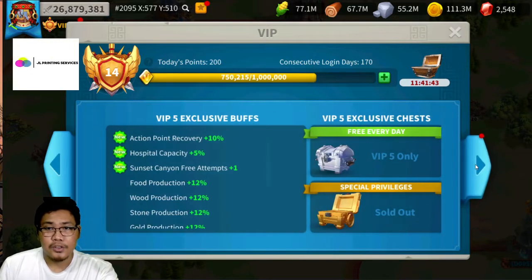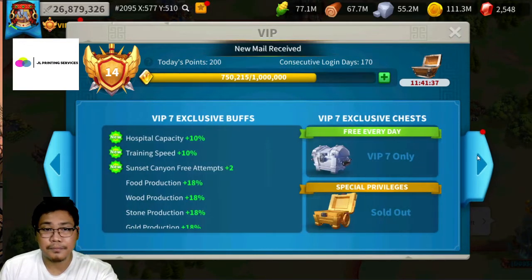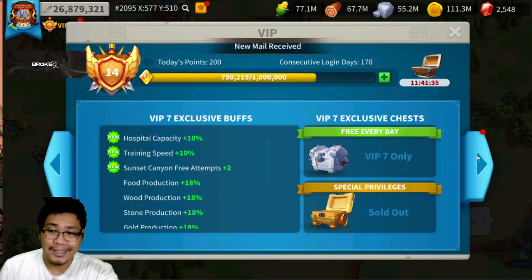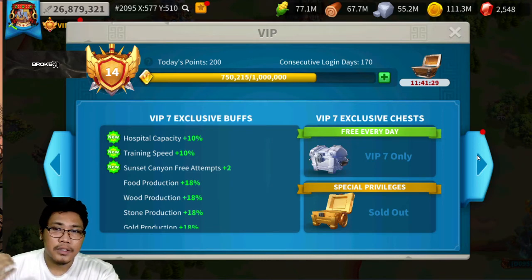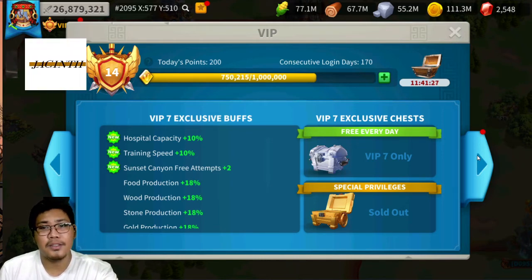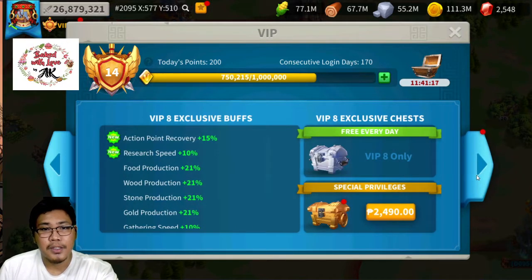Going back to the VIP bar: at level six, you get an additional building queue, which gives a big help in early game to build your buildings faster. At level seven, you get additional hospital capacity of ten percent, ten percent training speed in Sunset Canyon, plus additional two attempts and action points recovery.